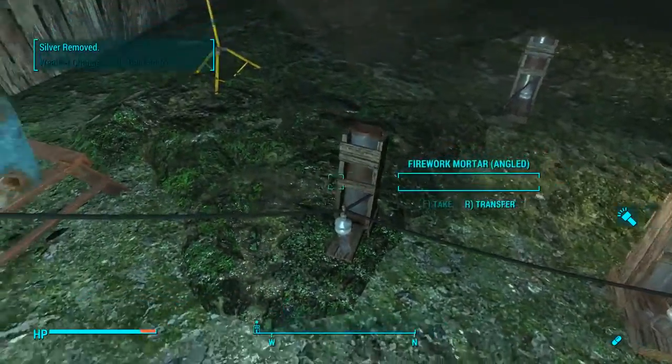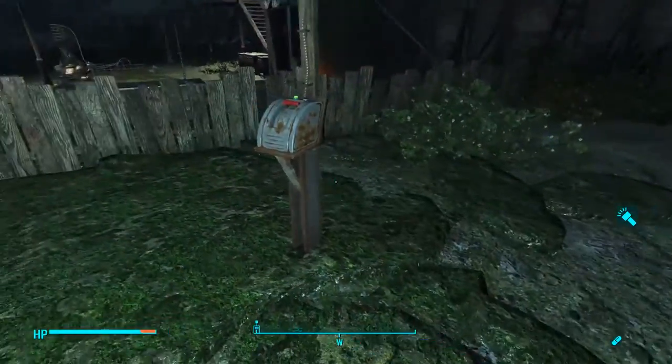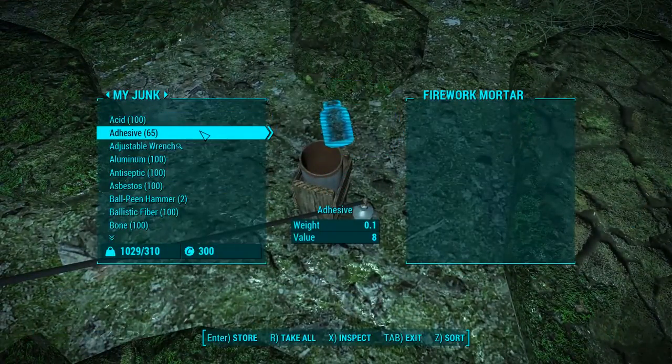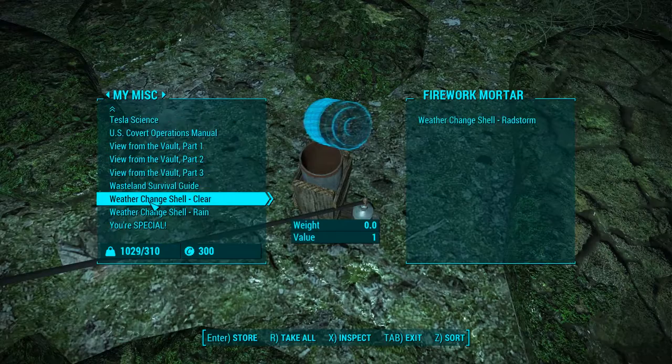So, once you've made these and placed down your mortar — which is found in the miscellaneous category of electronics, I forgot to mention that earlier — you can launch the fireworks, and we'll do that just now and check out what they're like.